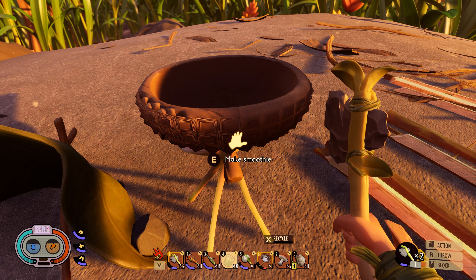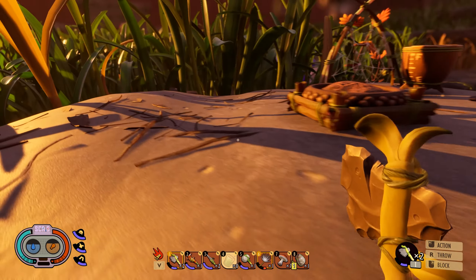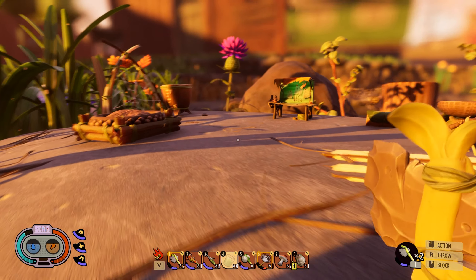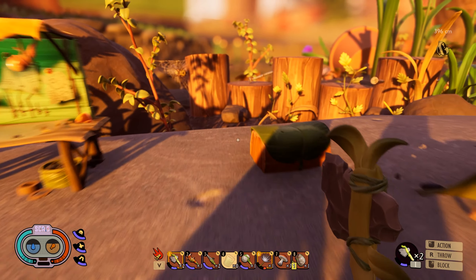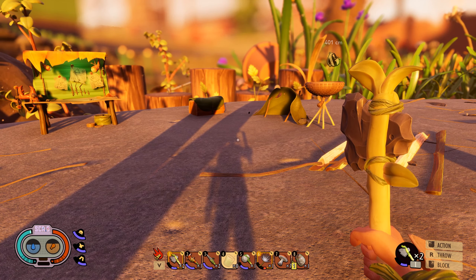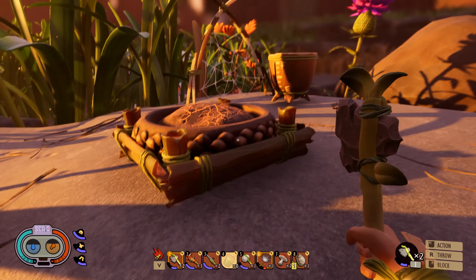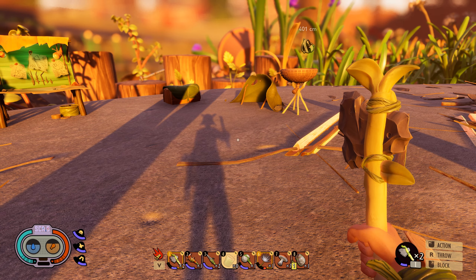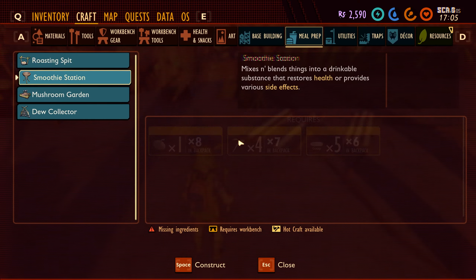We've done quite a bit today. The sun's going down but look at this — this is our little home away from home. I feel like we're going to have to put walls up at some point. We can put walls around this area and put a roof on it — maybe this will be outside and we'll build a wall around this part so it'll be on the inside. A fireplace would probably be nice too because it would light things up.